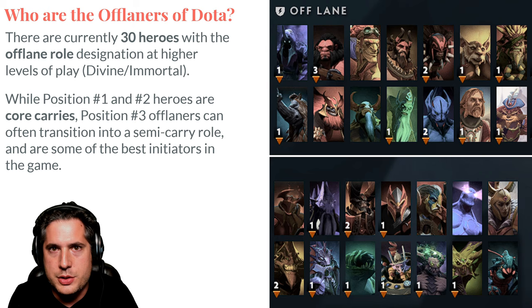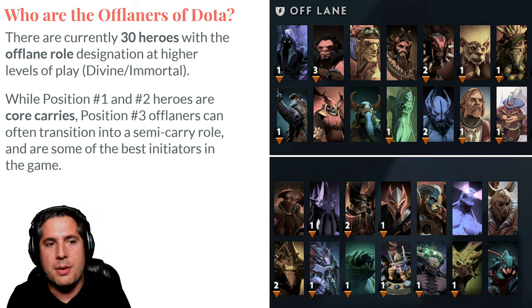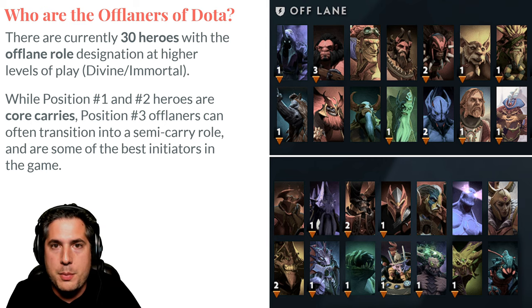So who are the offlaners of Dota 2? Currently, there are 30 heroes designated with the offlane role at higher levels using the Dota Plus Assistant. While Position 1 and 2 heroes tend to be carries, offlaners can transition into semi-carries later in the game. They are also responsible for initiating fights, which means they tend to be the first one in to set up a favorable combat situation for your team.